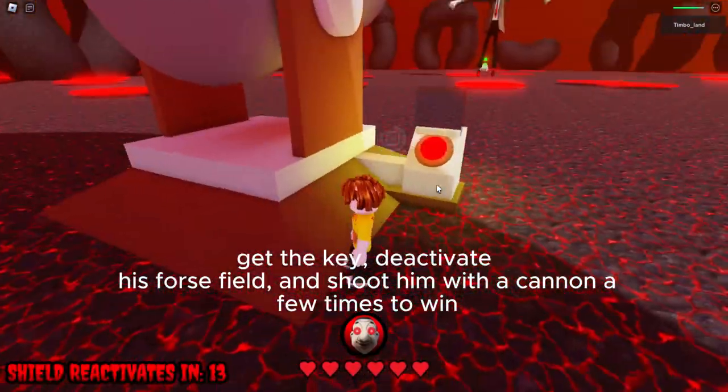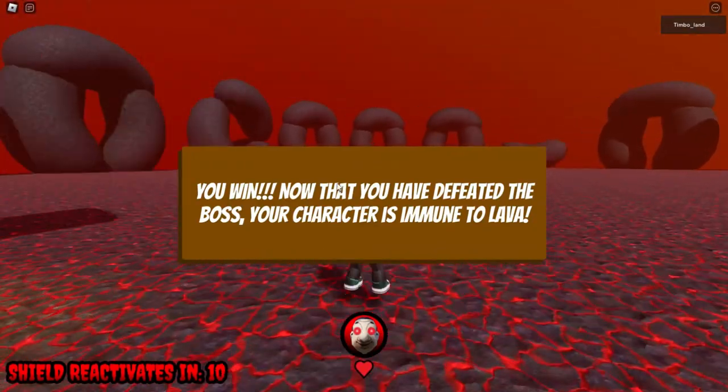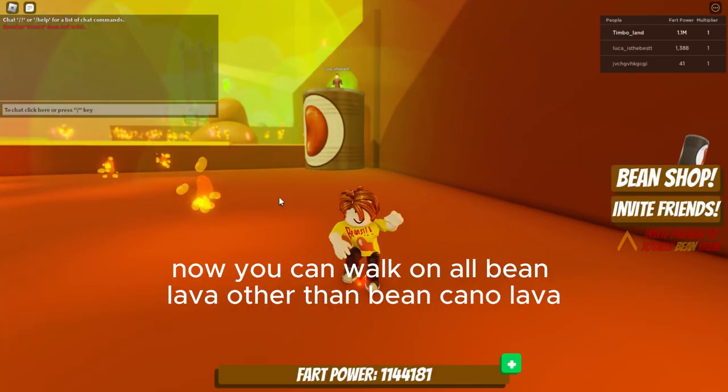Deactivate his force field and shoot him with a cannon a few times. Now you can walk on all Bean Lava other than Bean Kano Lava.